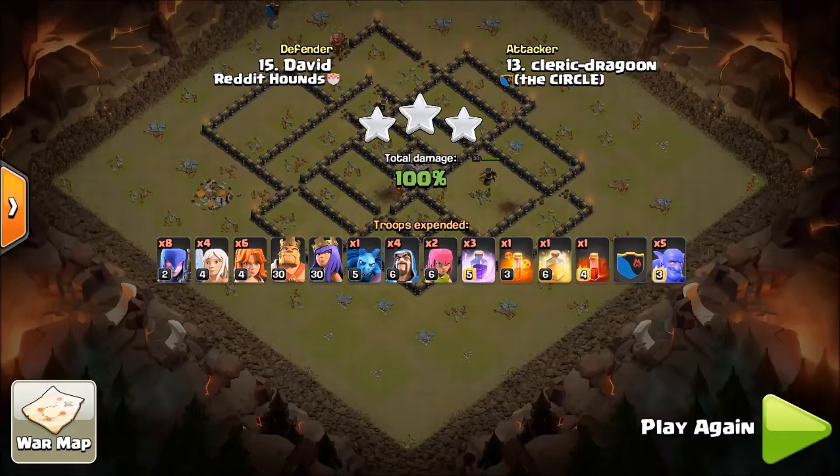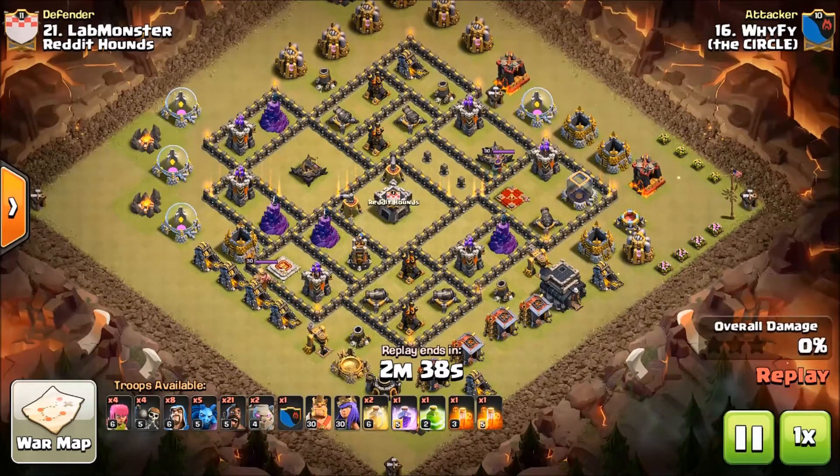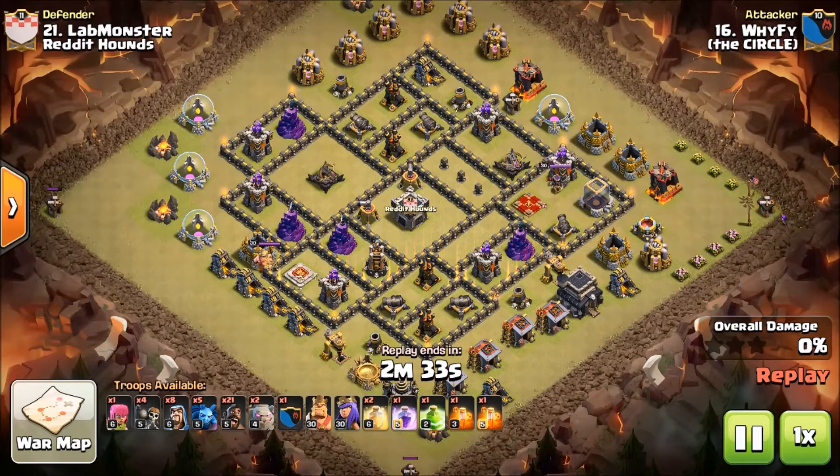Let's move on to the next attack. Wi-Fi has got a shattered gohobo built for this base. Let's see where it goes wrong. I think he has a really bad funnel here — what ends up happening is he loses his king to the funnel and everything just kind of trickles down. He does not get the push into the base that he needed. I remember watching this attack live and that's where it went wrong.